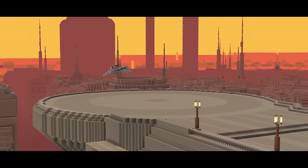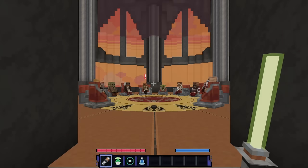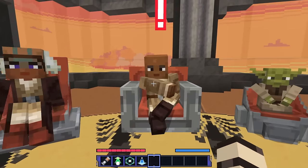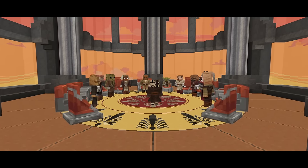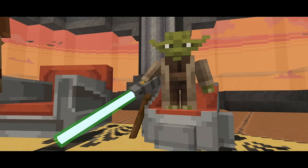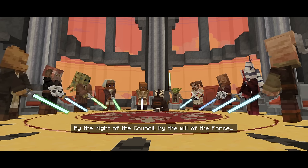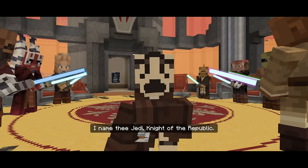This place looks awesome — here we are. The Jedi Council! 'Your prowess in the Force has been revealed through your training, young Padawan. You're being summoned to the Council for knighthood. You will now have the honor of helping us restore the balance across the galaxy.' This is big deal stuff — there's Obi-Wan and Yoda. We're being knighted! 'I name you a Jedi Knight of the Republic.'